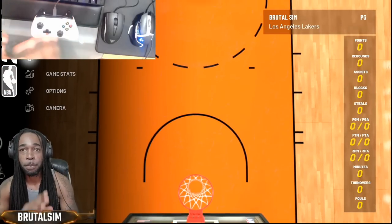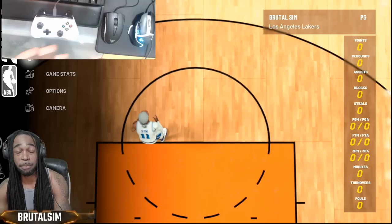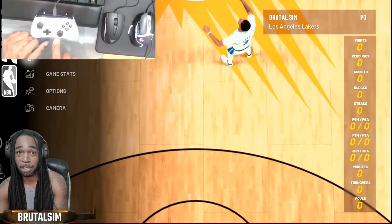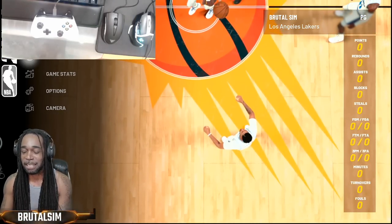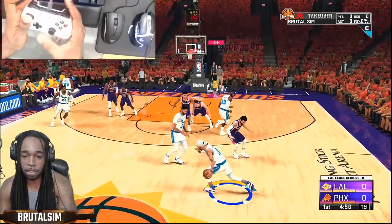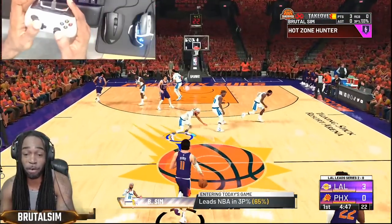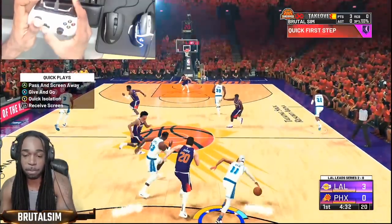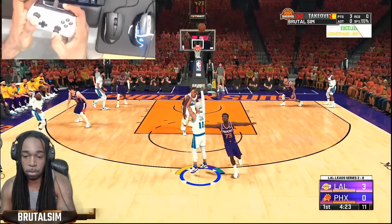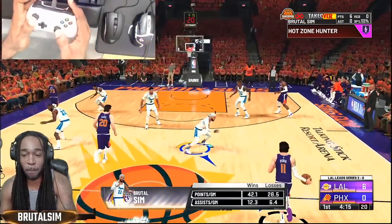Before we continue, it's important to note: you get the green splash when you get centered, but you also get the green animation once your shot timing is on point. So a lot of people see me in the park with the green animation but no green splash — that's because I'm getting the timing on point. Let's check out the first thing: pick and roll. That was slightly off, but wide — it was far off to a different side. That's because I always focus on timing. You see that was wide left, but the timing was on — and it's the same thing at the park.